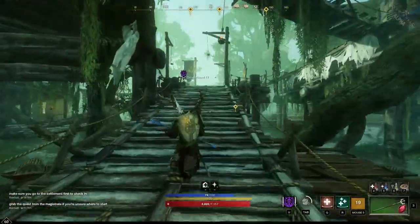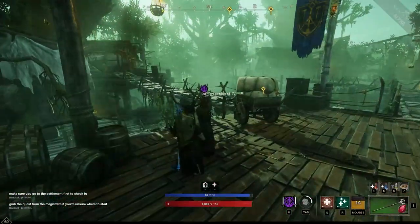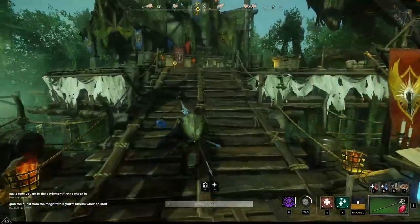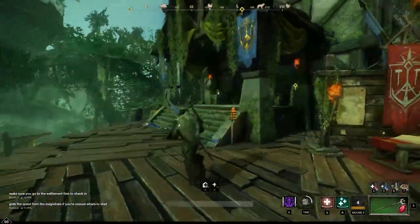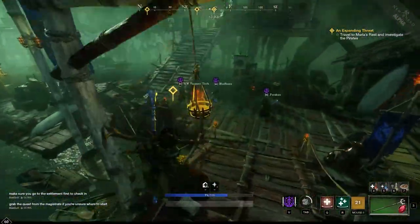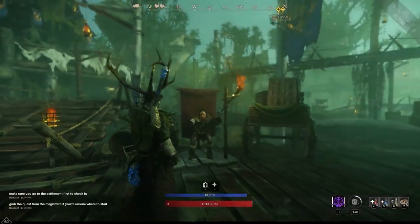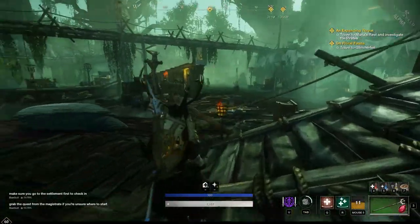The main settlement in Reekwater is called Reekwater Hamlet. It's a dilapidated fishing village made up of bridges and walkways constructed out of wooden planks and ropes — the whole town has this treehouse feel, with homes literally up in the trees. Quite a different layout from a lot of the other zone settlements, which was a common complaint during the preview event since many towns were very similar, in some cases practically identical. So it's cool to see them mixing it up with Reekwater Hamlet.